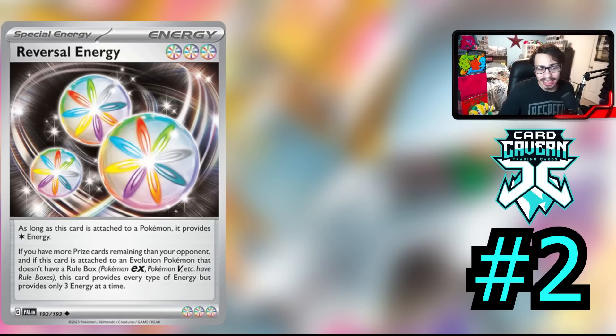This card is bonkers — it is a very, very strong card and I want to say it is definitely the best special energy card we have seen in a very long time. Anytime we get a new Evolution card, you've got to factor in that Reversal Energy does work with it, because we haven't seen a card like this in a very long time in the TCG. The fact that they brought this card back — this used to be Scramble Energy — is just nuts and it's very, very strong. Honestly, I was considering this to be the number one spot for just how good it is. It just barely could have made number one — it's that good of a card.